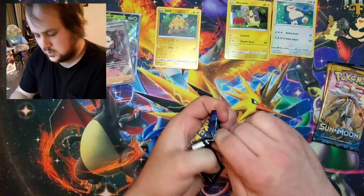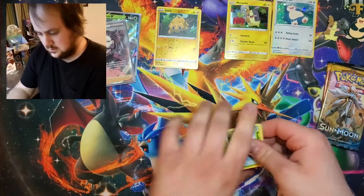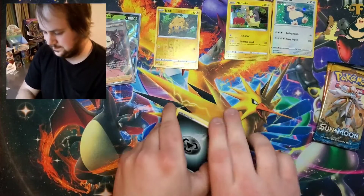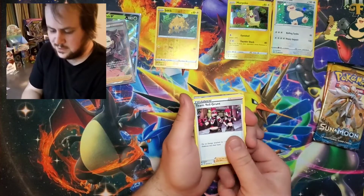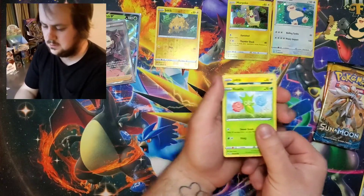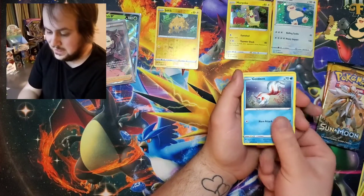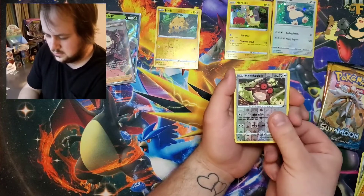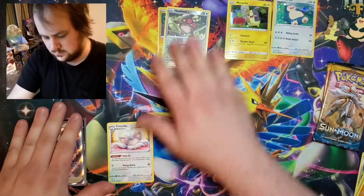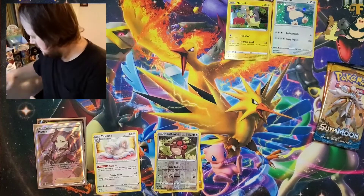We'll go into our third solo pack here. If we can get another one that would be cool. One, two, three, four to the front. Steel Energy, Team Yell Grunt, Drizzile, Stunfisk, Roselia, Joltik, Silicobra, Blipbug, Goldeen, Reverse Hoothoot, Snom, and Snom. We'll go ahead and put those down there - just like that. That'll work.